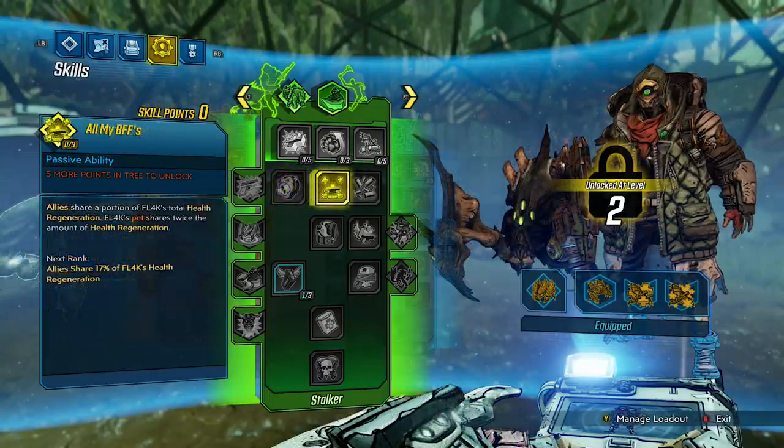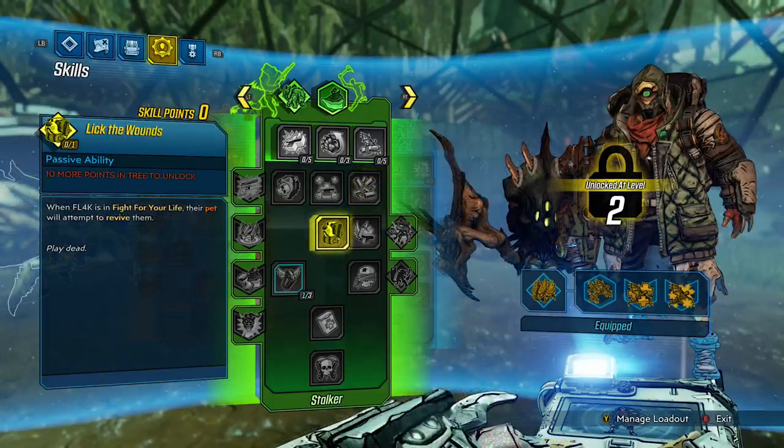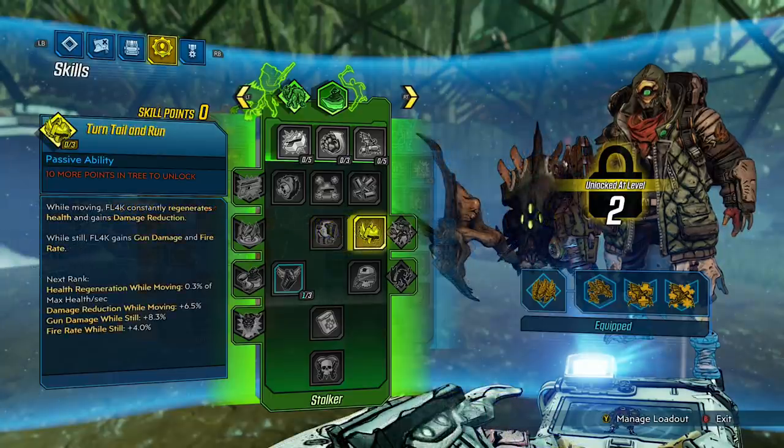All My BFFs: allies share a portion of Flag's total health regeneration, and Flag's pets share twice the amount. Allies share 17% of Flag's health regeneration. I wonder — what if you have four Flags all doing a health regen build? Do you just never die? Overclocked: Flag gains increased fire rate, and even more fire rate after reloading. Fire rate after reloading: 2%. Fire rate: 2%. Duration: 4 seconds. Lick the Wounds: when Flag is in fight for your life, their pet will attempt to revive them — it says 'play dead' at the bottom. I'm so happy they added this skill — even if you're playing solo, you'll have a friend there to revive you. Turntail and Run: while moving, Flag constantly regenerates health and gains damage reduction. While still, Flag gains gun damage and fire rate. Health regeneration while moving: 0.3% of max health per second. Damage reduction while moving: 6.5%. Gun damage while still: 8.3%. Fire rate while still: 4%. Depending on the way you play, this skill will adapt to all playstyles.